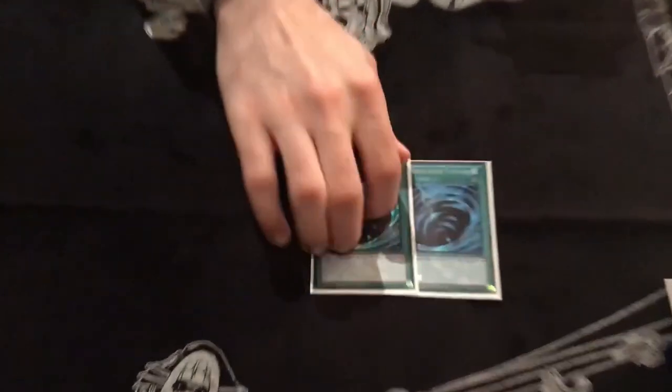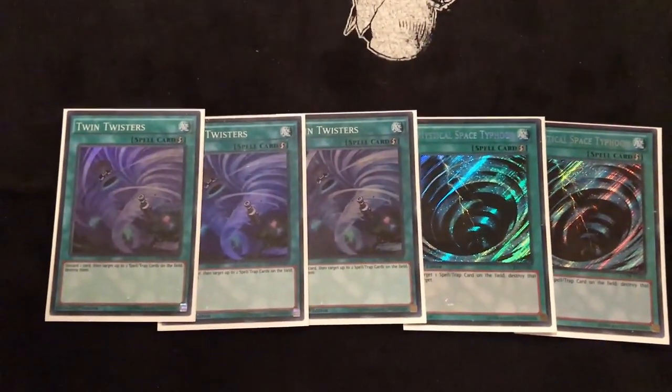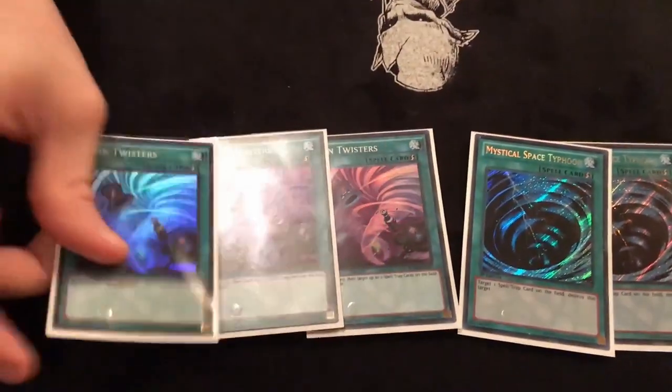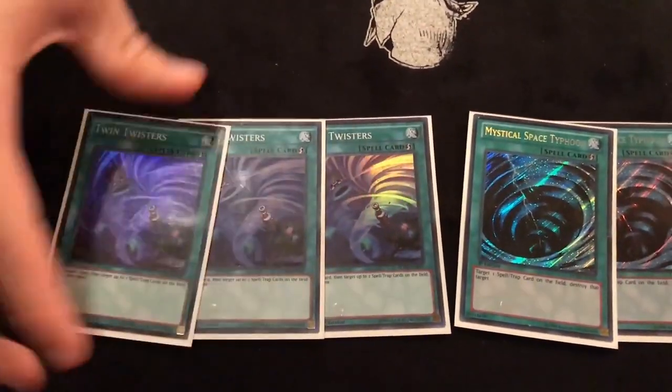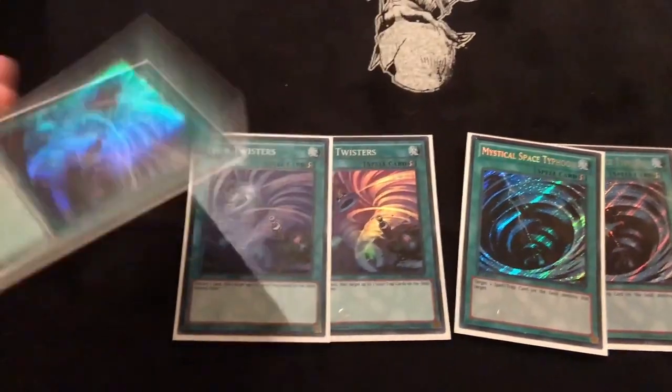I played 2 MST and 3 Twin Twister for backrow removal. Twin Twister I think should be in every deck right now, at least somewhere in the main or side, because it's just such a blowout card against Sky Striker, Altergeist, and Trickstar.